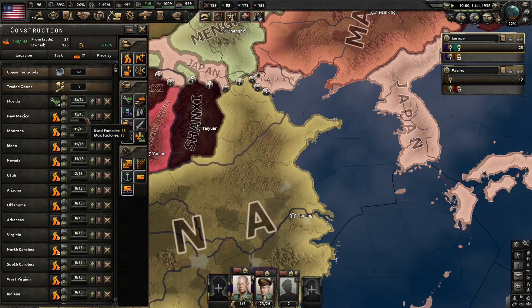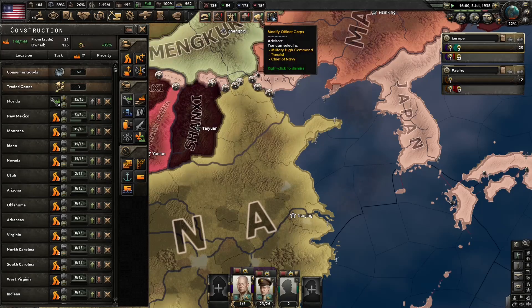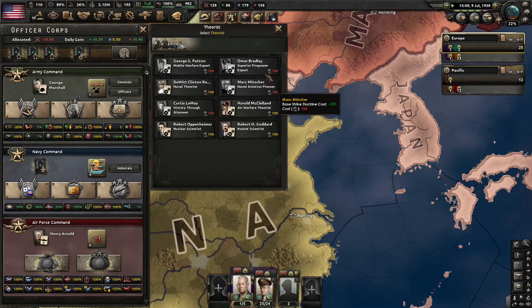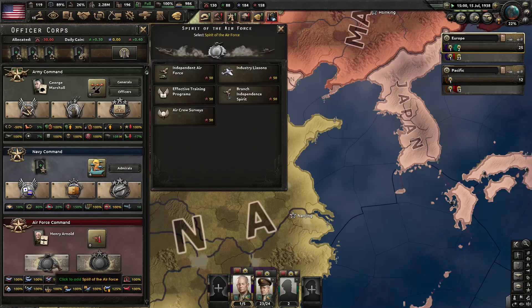We've got about six lines full of factories now — that's great. We also need to get a military theorist here. We'll probably get Bradley for that. And chief of Navy. We have plenty of naval experience right now.